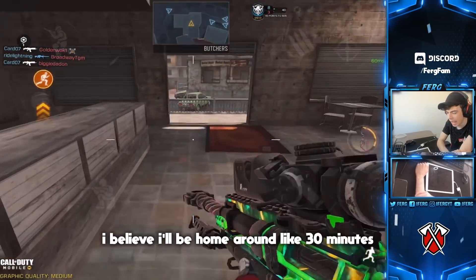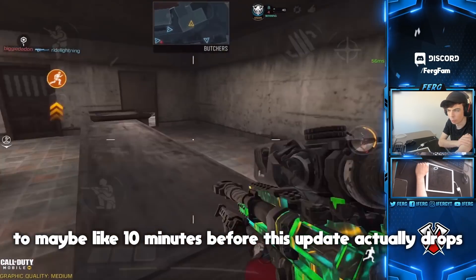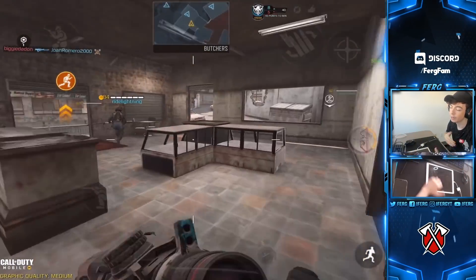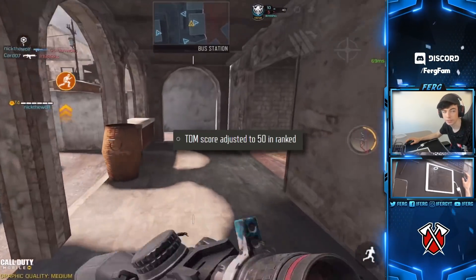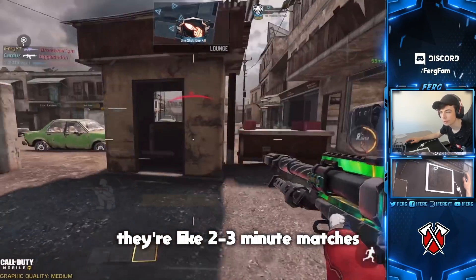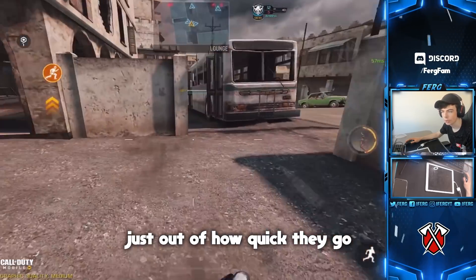I'll be home around 10 to 30 minutes before the update drops — as soon as I get back to Ireland I'll be tired but I'll make a video covering all the new stuff. Team deathmatch score adjusted to 50, up from 40 — that makes sense. TDM matches go way too fast, like two to three minute matches, so increasing the score to 50 gives more time for comebacks.